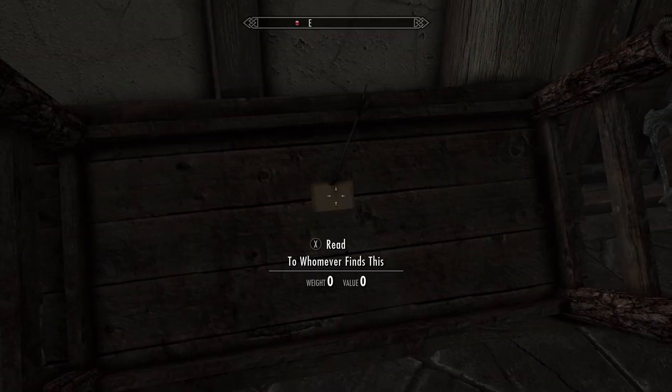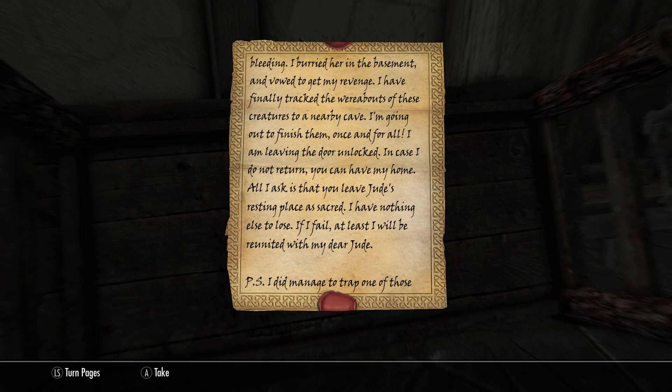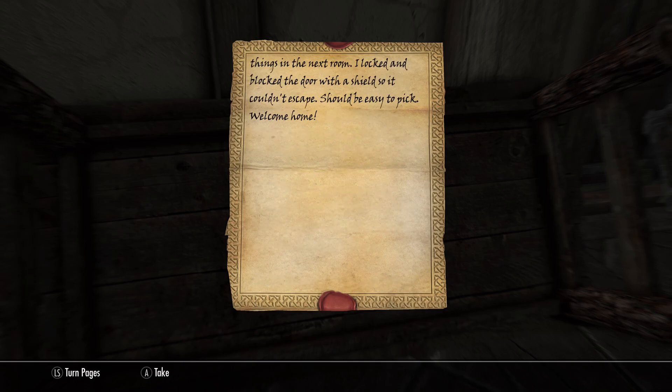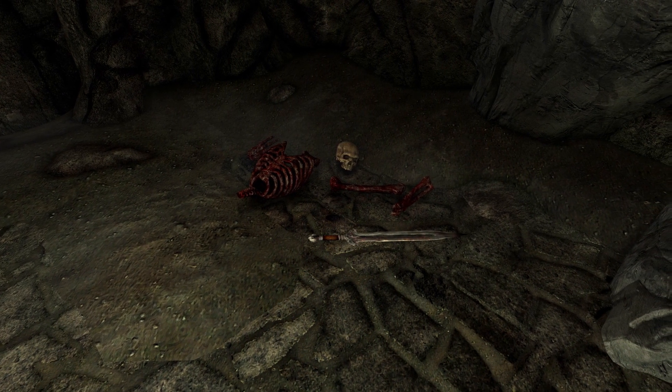There's a note from the previous owner — I won't read the whole thing now, but basically dwarven spiders have been attacking the house, even killing his wife, whom he buried in the basement. The man found the caves where the spiders were coming from and said that you could have the home if he did not return from his revenge mission. There's a little more to it, but that's the summary — and spoiler alert, he didn't make it.